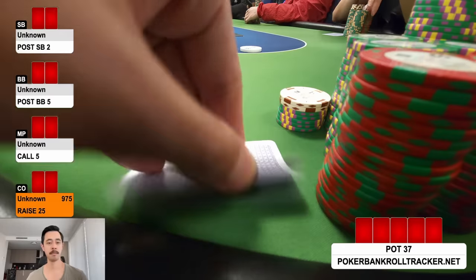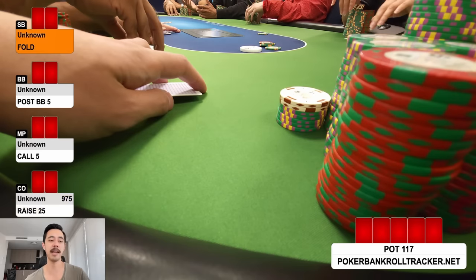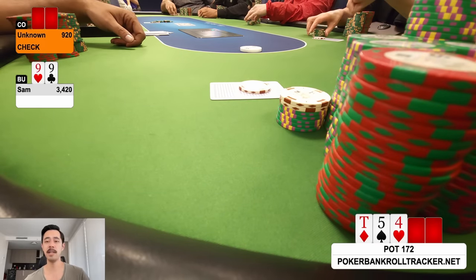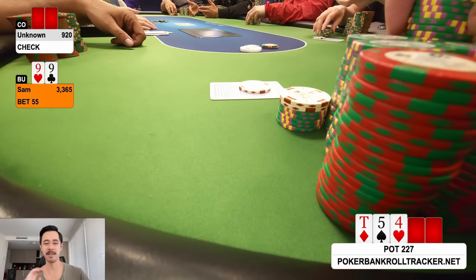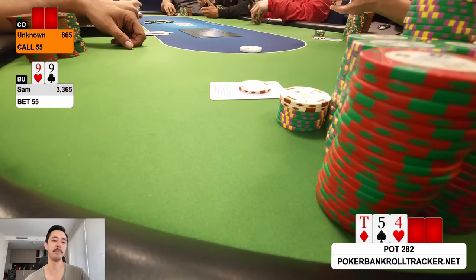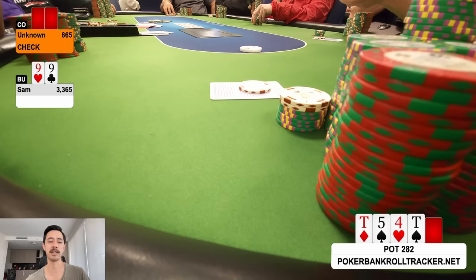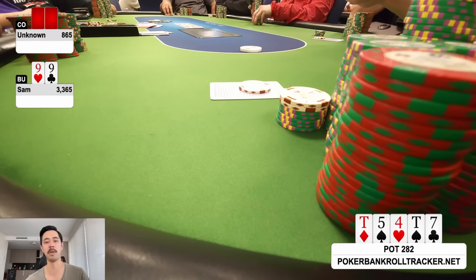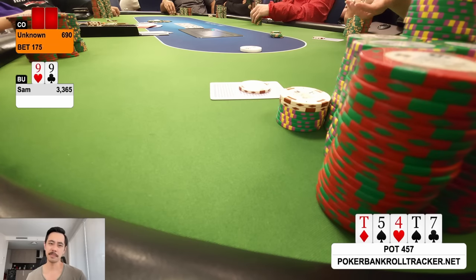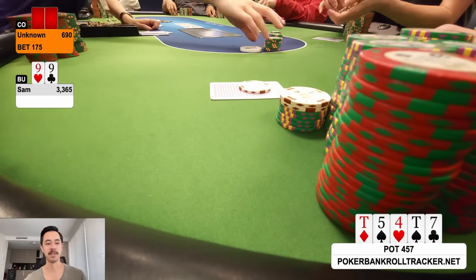Pocket nines in the cutoff — mandatory three-bet to 80 over a limp raise to 25. Heads up to a flop of ten-five-four rainbow. I make a mistake and range-bet 55 — not a range-bet spot, I don't even have the advantage here. She calls. Turn is another ten — best card besides a nine. I check back. River is the seven of clubs. She bets about 175. The spot is under-bluffed but my hand is strong enough to call. She mucks.